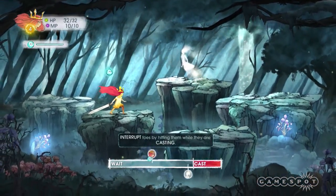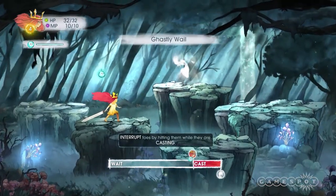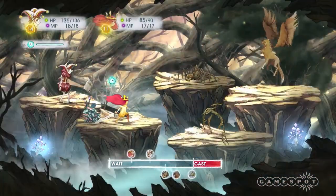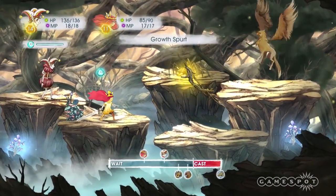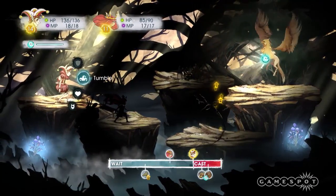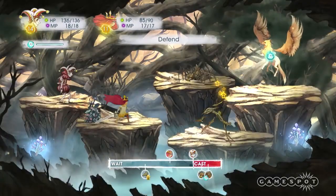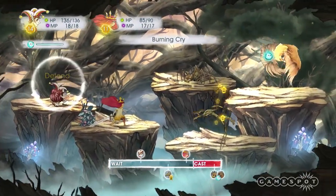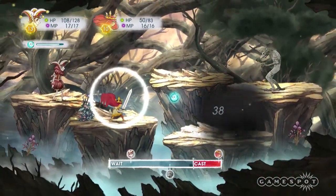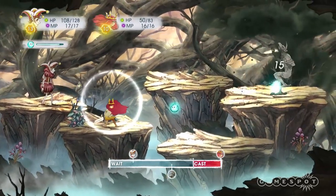If I launched an attack while an enemy was casting one of theirs, it would interrupt it and send them to the back of the wait bar. The reverse was true too, so if I attacked just as the enemy was getting to the end of a casting period, I'd have my attack nullified. Simple enough, but it got quite tactical as I timed my defence moves to the rhythm of the opposition's attacks and began using slow to ensure my attacks were perfectly timed, while the enemy used haste to speed up their time to casting. It was a fun, tactical system, although once I got to grips with it, the battles themselves weren't particularly challenging.